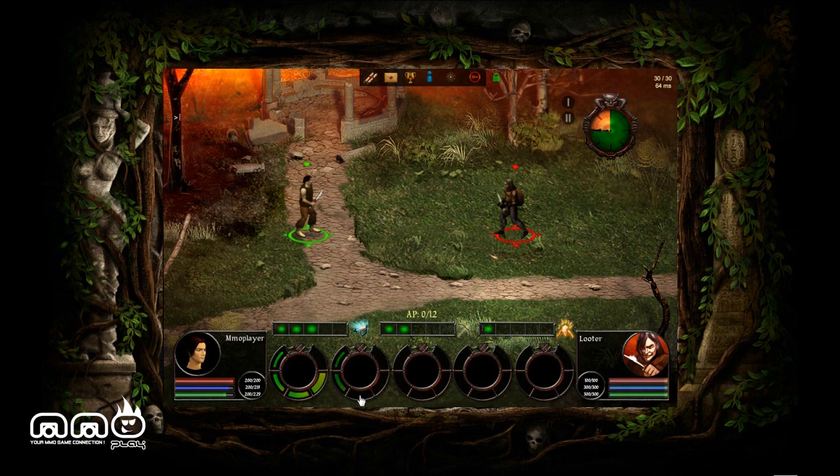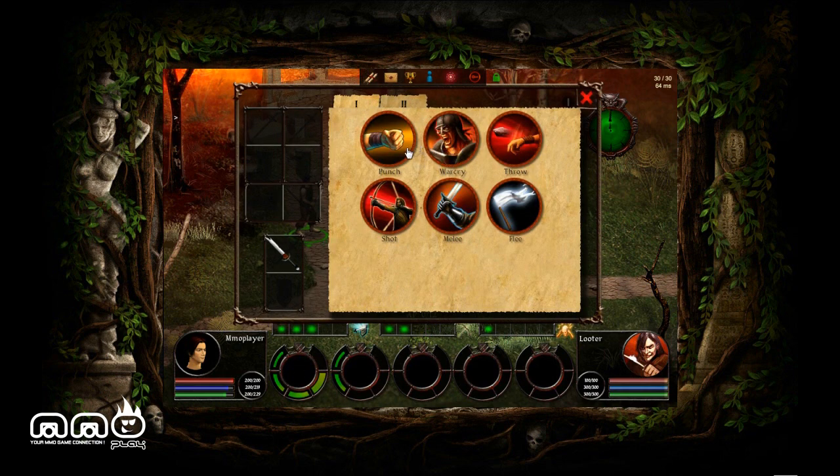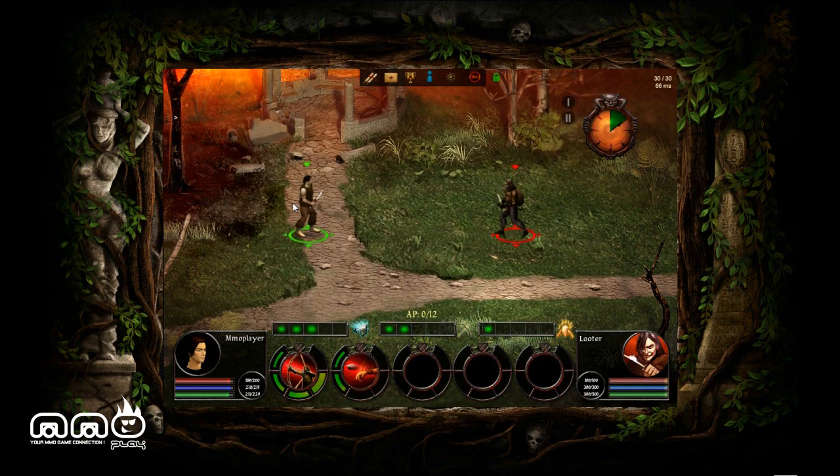I'm just gonna do a couple of pretty strong attacks. Looks like I'm running out of time, I'm not gonna get anything off in time. There we go — an arrow and a pebble. I kind of spread myself a little bit thin here. The AI is basically gonna react to your previous turn, so never do the same thing twice in a row. If I hit that again, he's gonna block it. So you kind of want to keep adjusting what you're doing — it is a lot rock-paper-scissors-ish. It's sort of a mind game.